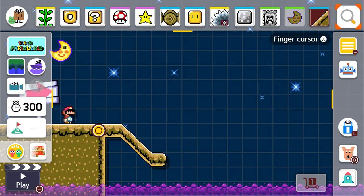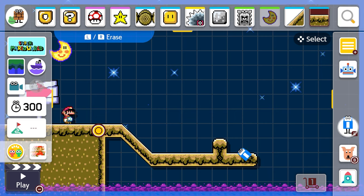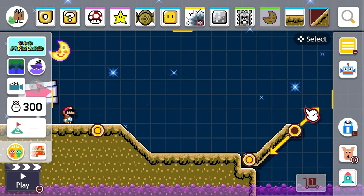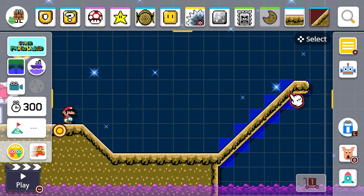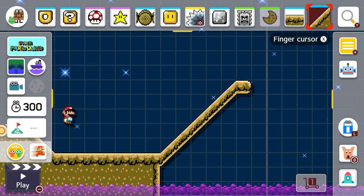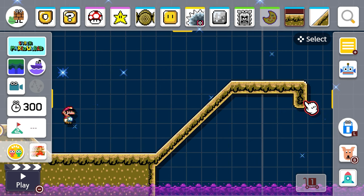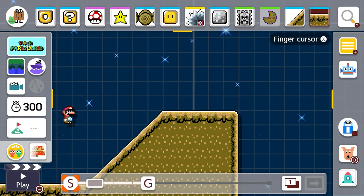Yeah, that's feeling pretty good. We're gonna put some flat ground again and make it go up — that's exactly what I want. And now we're gonna make a slope going up in the other direction. There we go, perfect. That seems high enough, and we can fill in the bottom part. Yeah, that's feeling pretty good.